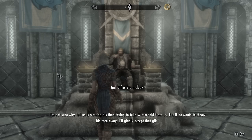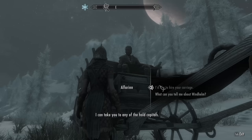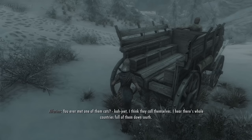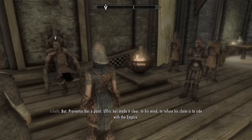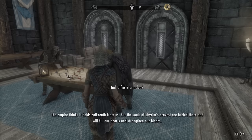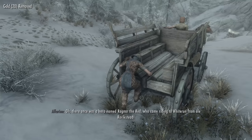He then hands me an axe and sends me off to give it to the Jarl of Whiterun. I'd like to mention that the carriage system in Skyrim is so convenient — it makes the fact that fast travel is disabled not at all horrible and lets me get vaguely where I need to go pretty quickly and inexpensively. Here we are at Whiterun, and I give Jarl Balgruuf the axe, and he tells me to return it to Ulfric after a bunch of dialogue that made me very bored. Back to Windhelm, I give the axe back to Ulfric, and he tells Galmar it's time to take over Whiterun by force.